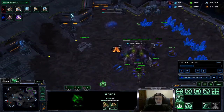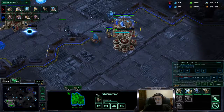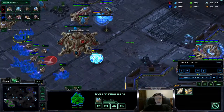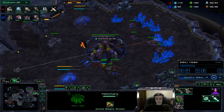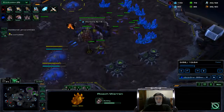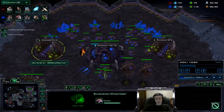I threw down the roach warren because I saw he was just making adepts and probably going to continue making them. Interestingly he only has one warp gate at this point, which I think is his main issue. We got our evolution chamber going down - interesting placement, I kind of blocked that in. I like to do that just to wall off the base. Got our other gas up.